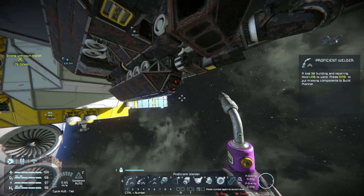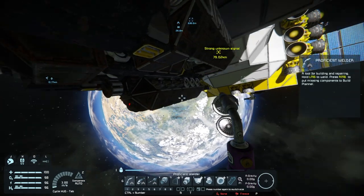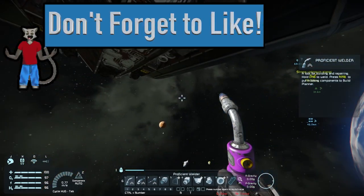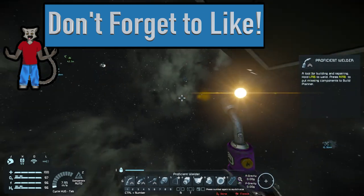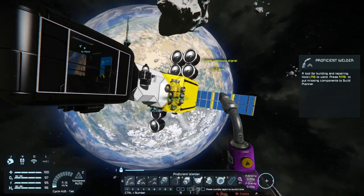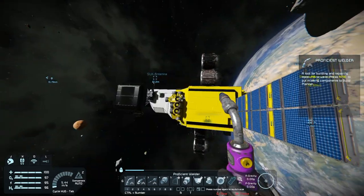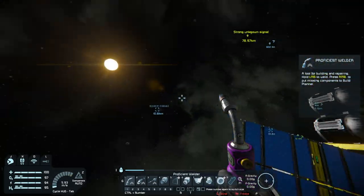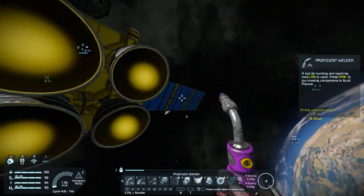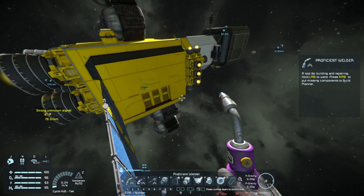We're going to have to modify this miner and get it running so we can go mine the asteroids out here. With my hydrogen up and running you can see how everything works. We also have solar panels - we just point them toward the sun and get maximum solar panel power. That's really the essence of the game: the crafting menu, the UI, and being able to create whatever you want.